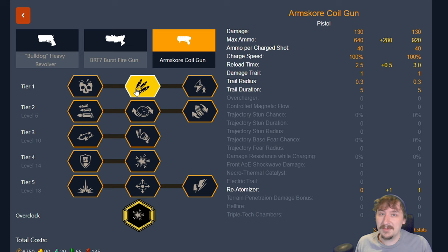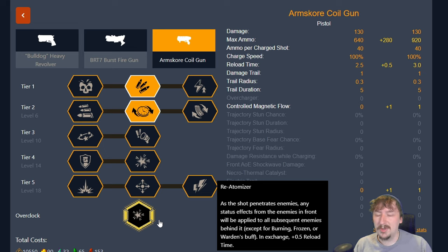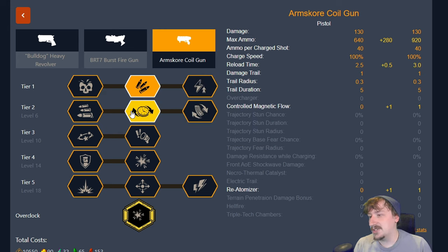In tier 1 I'll usually go with extra ammo because we don't necessarily need more damage, though you can go with more damage if you want to one-shot body-shot larger enemies like Praetorians in the weak spot. In tier 2 I'll go with increased reload speed to knock it down to two seconds. If you're taking Born Ready you don't need it and could go with overcharger or controlled magnetic flow — I find controlled magnetic flow actually pretty good with re-atomizer, making it faster to shoot and hit through multiple enemies when you may only have a split second to line up a shot. Usually I go with reload if I'm not running Born Ready, and magnetic flow if I am.